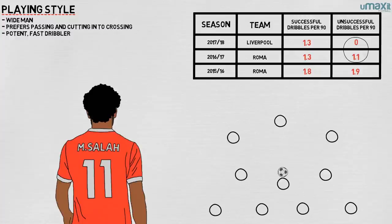When Liverpool win the ball back, they can attack with speed. A quick series of short passes and direct running, and Salah's way of attacking fits this perfectly — passing and moving into space, or cutting inside to create an overlap out wide.